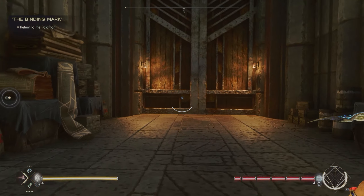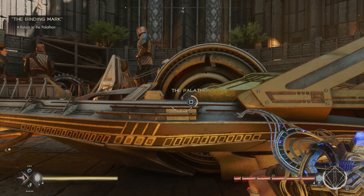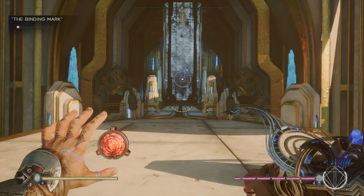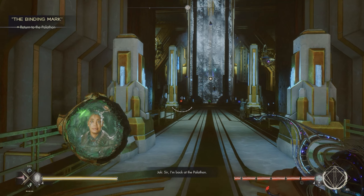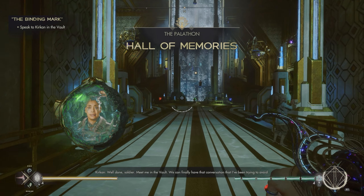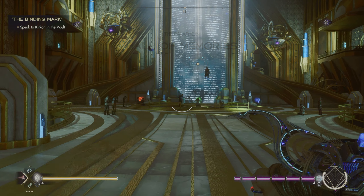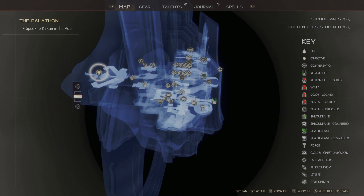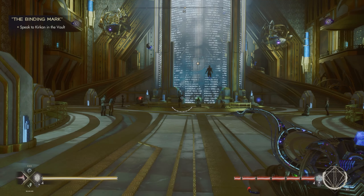Instead of taking the portal I'm actually going to take this - whatever you'd call this - because why not. It should spawn us in a different location than the typical portal. Yeah, it puts us into an area that I don't get to go to very often. Back at the Palathon - 'Well done soldier, meet me in the vault, we can finally have that conversation I've been trying to avoid.' Good - finally having that conversation. This is a portion of the place I honestly just haven't really gone to very much, and I didn't realize there are a few things I can do here.